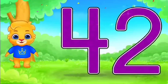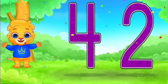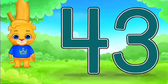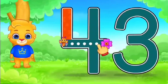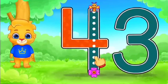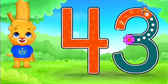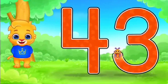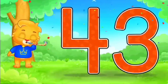So, 4 and 2 is called 42. Next number, 43. First trace 4. Very good, awesome. And then trace 3. Amazing. Very good. So, 4 and 3 is called 43.